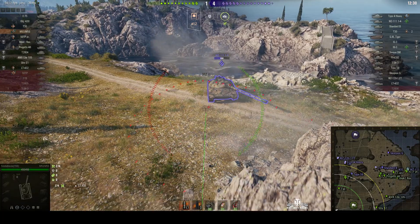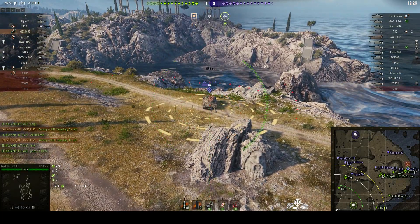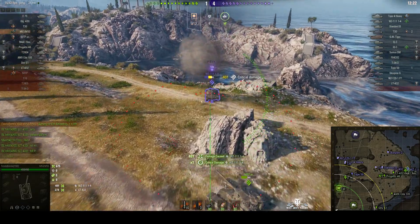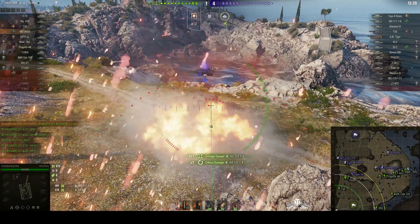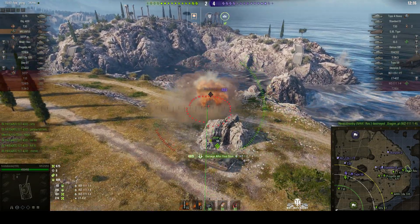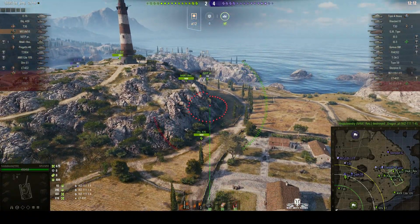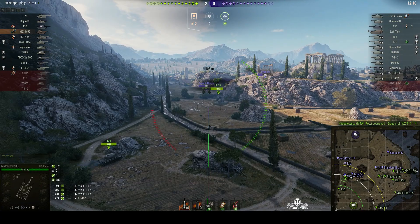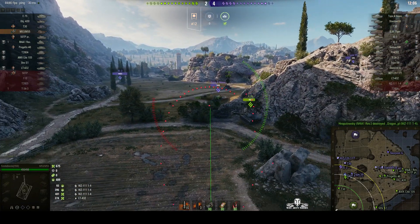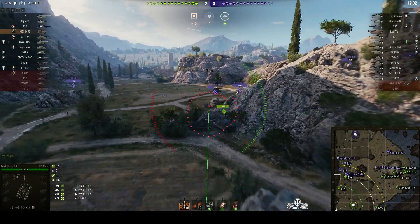Just dialing in, almost ready to go. He's marked his target. Round's out — looks good. Direct hit! 401 hit points right on the front of the vehicle. Unfortunately, the Wizzy 114 got a shot into that 50TP and did a huge amount of damage to him, but he's out of the game. It looks like Fender Bender has managed to pick up extra hit points by way of stun assist.